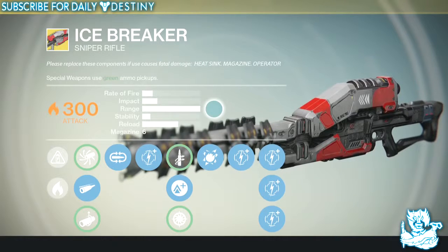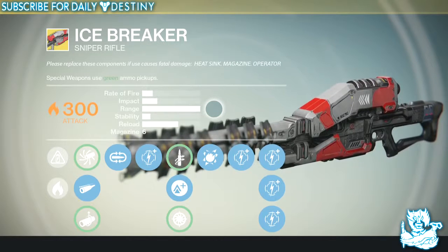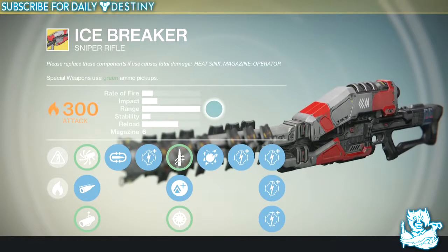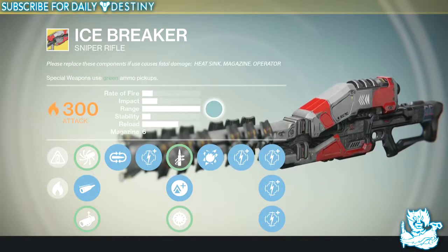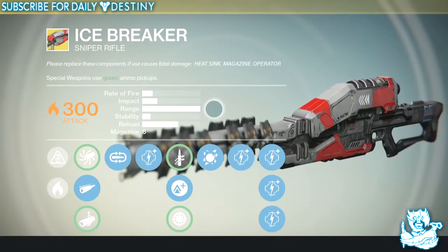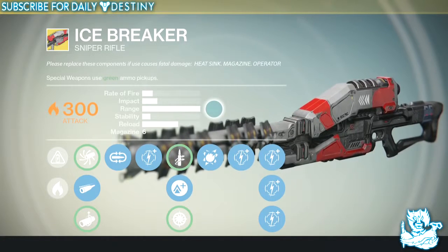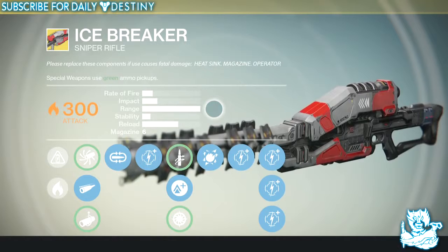This is a great sniper rifle — it's always in my inventory, never in my vault, because you do come across powerful solar enemies and it absolutely destroys them. I wouldn't put it at number 2 or number 1 simply because I like stability on a sniper and this one has none. Shoot 3 or 4 bullets and you'll be looking into the sky. My top 2 have the best stability in the game in my opinion, but overall the Icebreaker is amazing — I can see it being number 1 in a lot of people's books, but not mine.